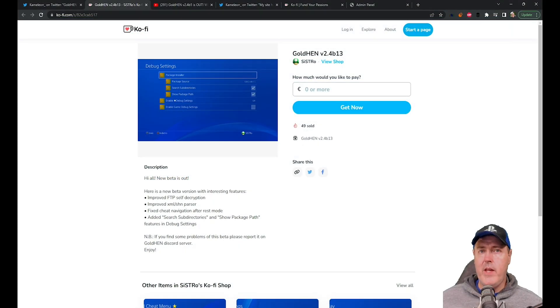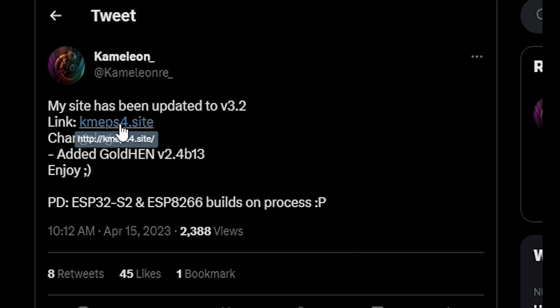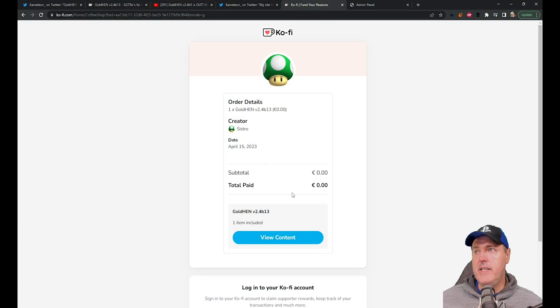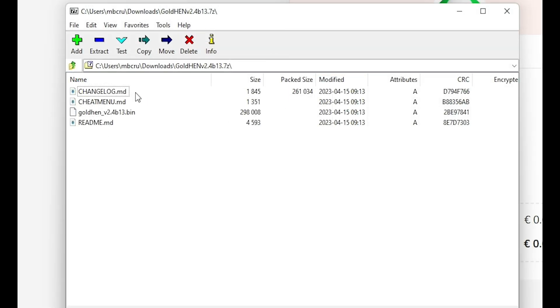If you want to try this out, there are a couple of options. The first is to use Chameleon's host, linked in the description, and you can download it from Sistro himself. When you download it, it will have a changelog, a cheat menu, and one binary file. Keep in mind there isn't a bunch of separate binary files for firmware 5.05, 6.72, or 9.00 — it's just one bin file, plus a readme.